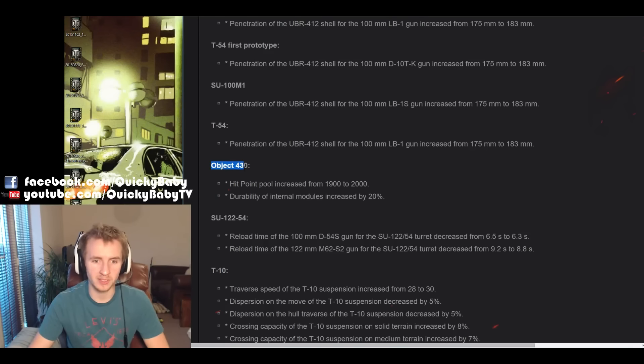Next up, the Object 430, the tier 10 Soviet medium tank with the highest DPM of any medium tank in the game, is having a hit point pool buff from 1,900 to 2,000. Also, the durability of its internal modules is being increased by 20%, meaning that you're going to be losing your ammo rack less, be set on fire less from your fuel tanks erupting, and generally just be a more resilient force on the battlefield.